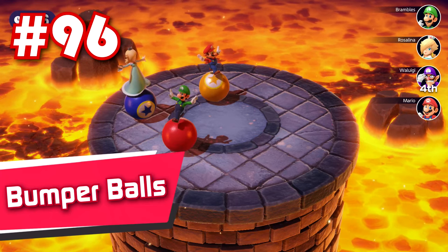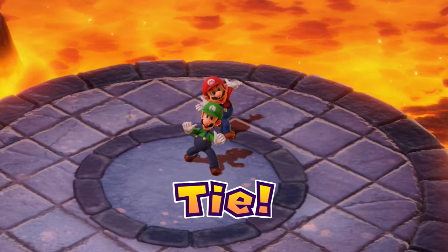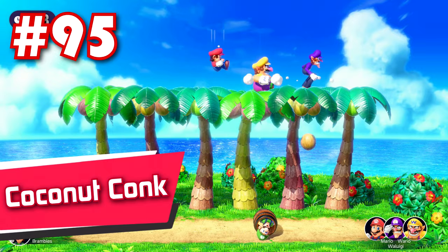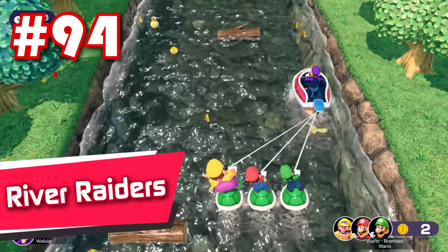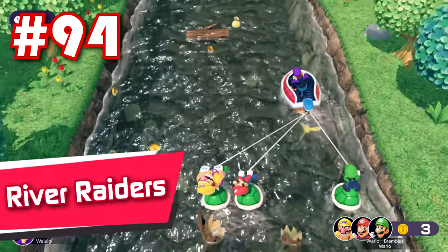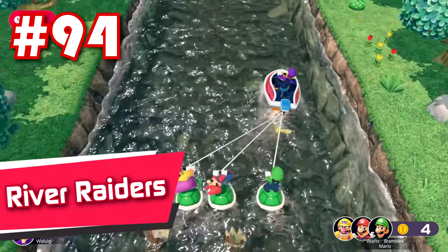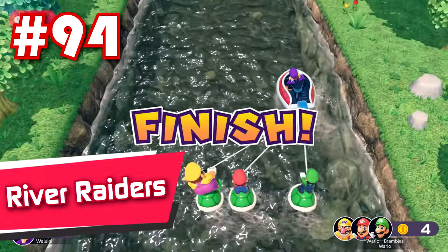96: Bumper Balls — there are 3 words that perfectly sum this minigame up. 95: Coconut Conk — the barrel moves way too slow to even give the solo player a chance of winning. 94: River Raiders. Even 1v3 coin minigames are super unbalanced, as the 1 player is heavily favored, barely leaving any of the 3 players any coins. On top of that, this one's got incredibly sluggish controls.